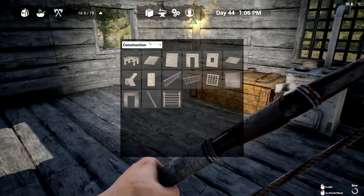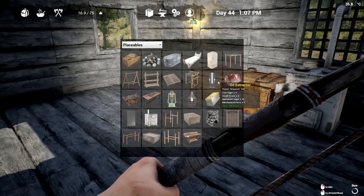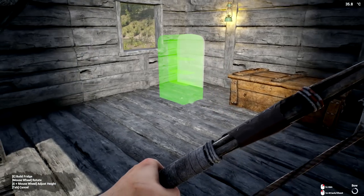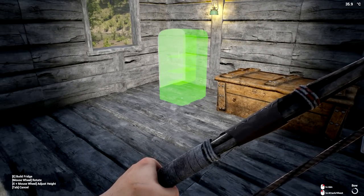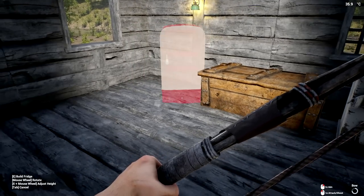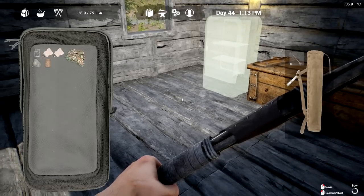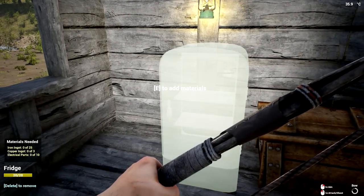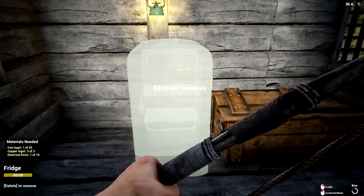We're pulling quite a bit of power now which makes me feel a whole lot better. Where's that fridge? There's a stove and there's a fridge. I think I'll put the fridge right next to this in the kitchen - maybe at an angle. Actually I think I should put it straight - we can always move it afterwards. We need 10 electrical parts - oh my god, that's so expensive. All right, here's 20.